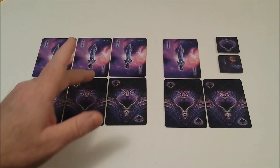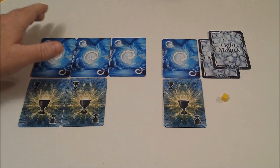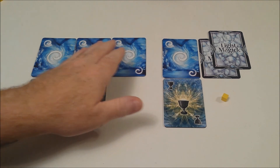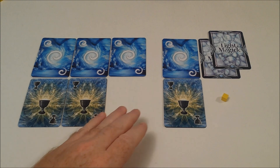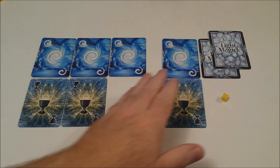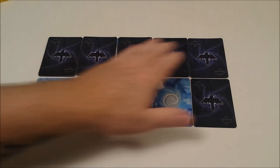The same applies for health — if I play three health cards and the second highest amount played was two, I'm actually only going to gain one health. The player who plays the highest amount of radiance cards, minus the second highest amount, will receive the difference in light magic cards. And when it comes to victory points, whoever plays the most minus the second highest receives a victory cube.